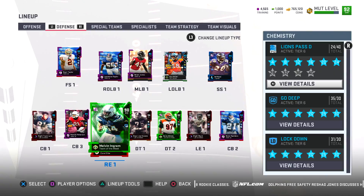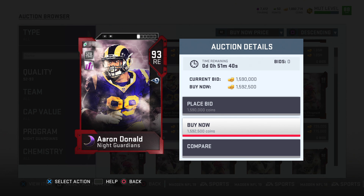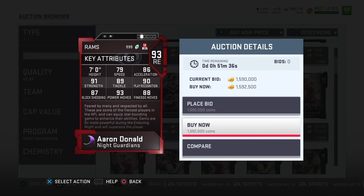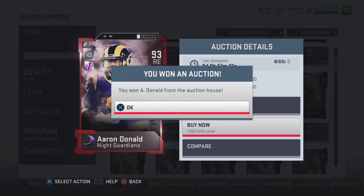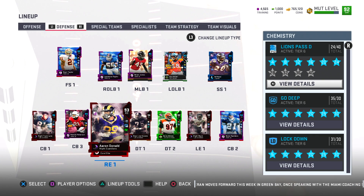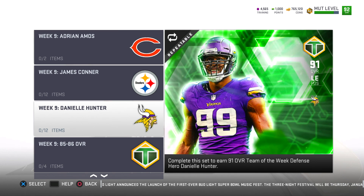We're gonna make our first move of the day at the right end spot — Melvin Ingram's time on our team has come to an end. Instead I'm going to pick up Aaron Donald himself. Just an absolute stud. He is definitely going to improve this defensive line by a lot.